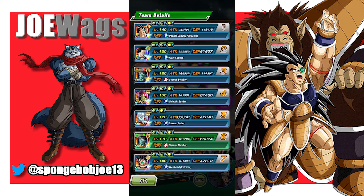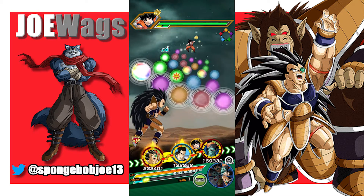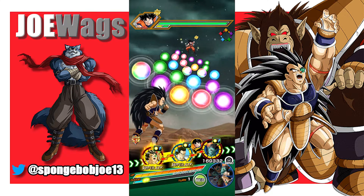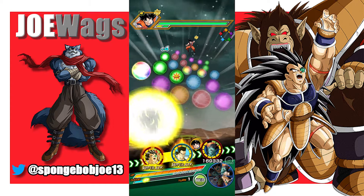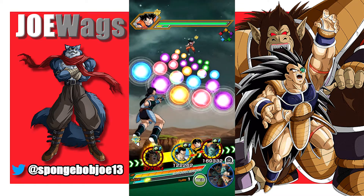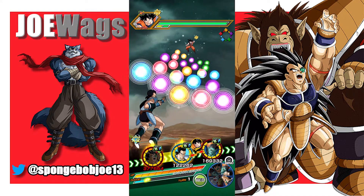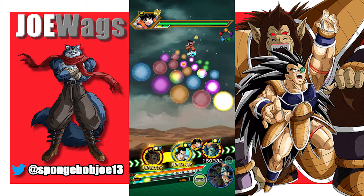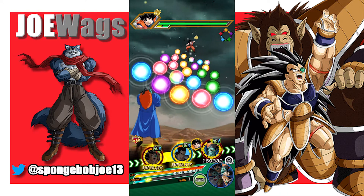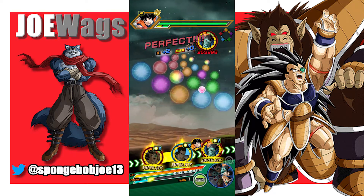We're looking at 111k defense, but he does get stats on orbs and gets boosted on super if we're under 80%, so we're going to try to get that in the video. After grabbing 4 orbs, his defense shoots up to 150k, which is respectable. He does get a massive raise on super, so it's going to go up again even after that. So if you get a bunch of orbs on turn one, he's looking pretty good defensively.